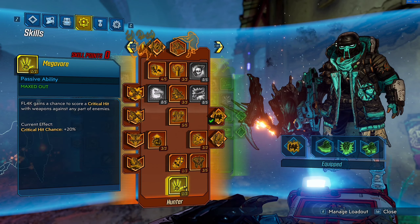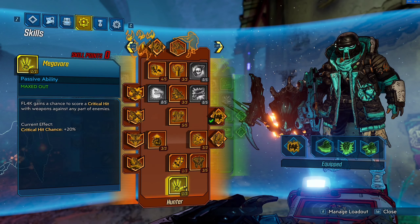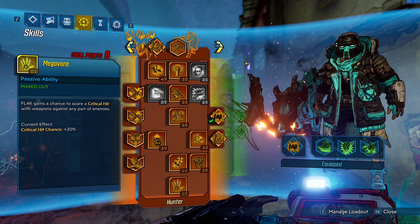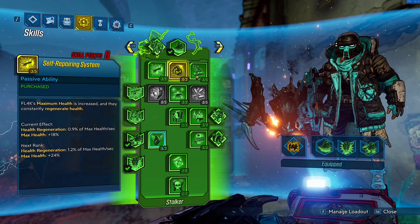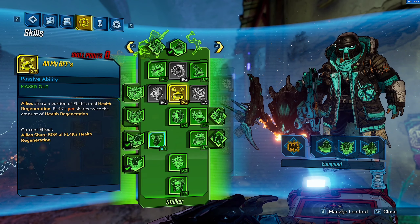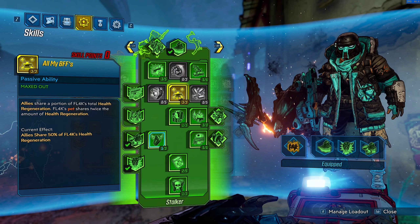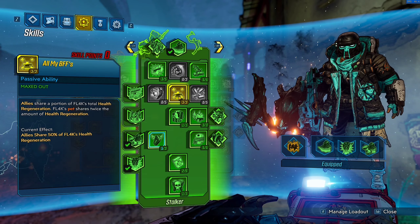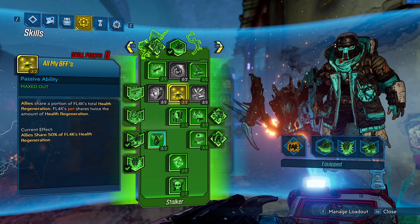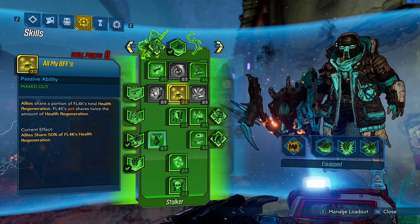Critical hits are a big part of this gun because it procs its most powerful effect, and Megavore is basically what we're going to need so we don't have to be in Fade Away all of the time. Speaking of Fade Away, over into the Stalker tree, 5 out of 5 in Furious Attack for more gun damage while shooting. 3 out of 3 into All My BFFs for shared health regeneration. This health regeneration is very helpful because Flak needs survivability, especially when it comes to level 57, and this just helps it out a lot.